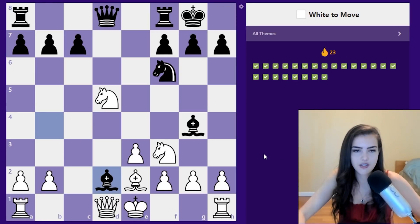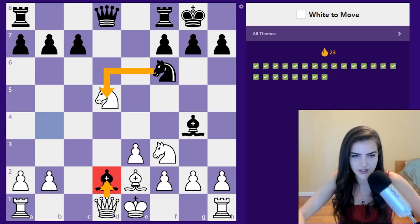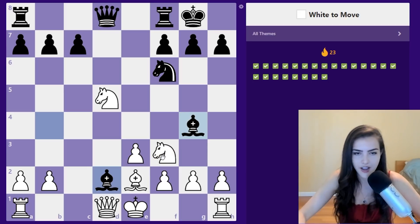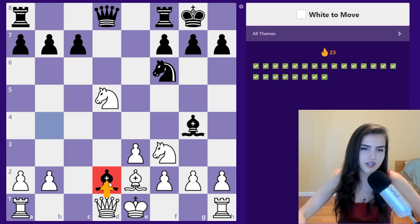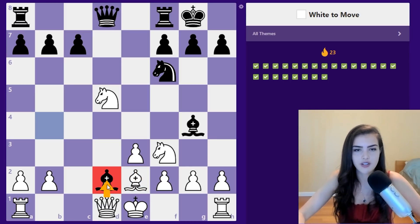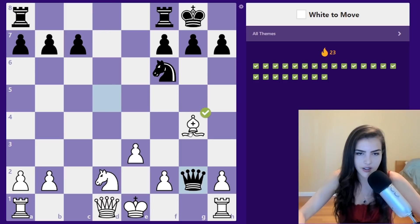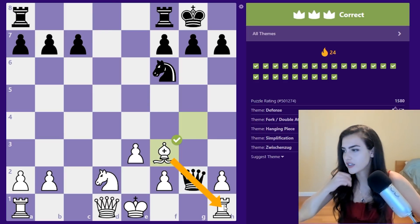White to move — we have to decide what to take with. If we take with the knight we're also attacking the bishop on g4. Knight takes c2 — if bishop takes c2, attacking our queen, then we give a check and take back. This is the only way to not lose a piece. If we play queen takes c2 and knight takes, it's just equal material. But this way we have an extra piece and we protect our rook.